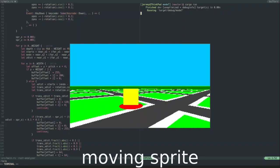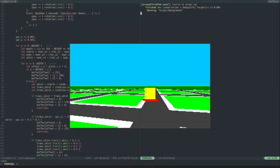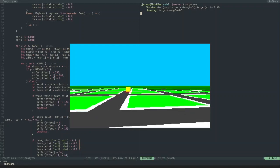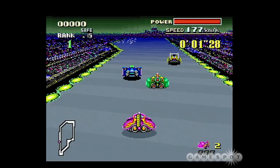I had also become really interested in Mode 7 graphics from the SNES era, and I thought it would be fun to create a basic racing game with Rust using those graphics techniques. I wanted to make a game similar to the legendary F-Zero-style racing games from the SNES era, and I thought that would be fun to program in Rust.